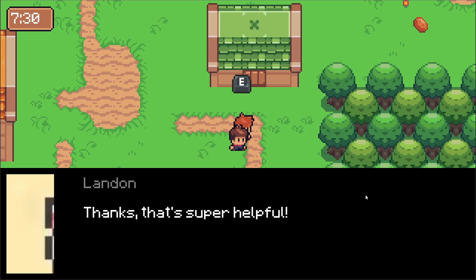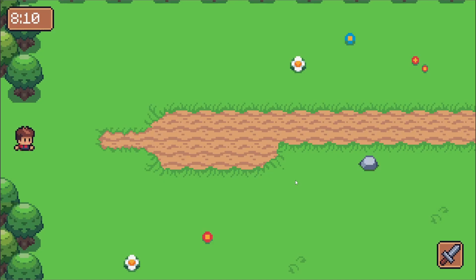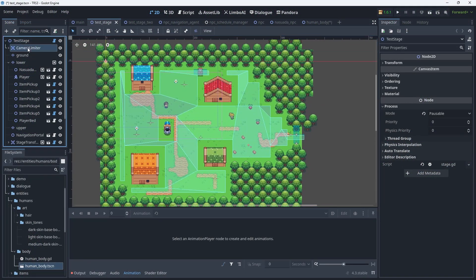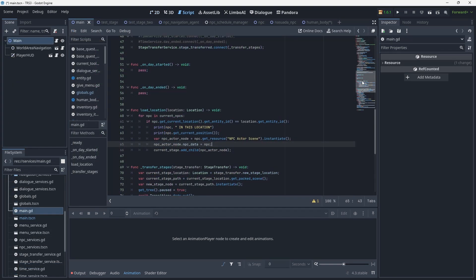Speaking of quests, the next thing I did was the quest system. Again, the code is complicated but the idea is simple. Every day, if your quest log isn't full, you're given a random quest from the bank of quests. The quests are all really simple right now and just consist of gathering some items and giving those items to someone. This will be extended in the future to include different types of quests as well.